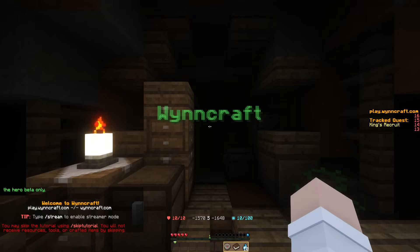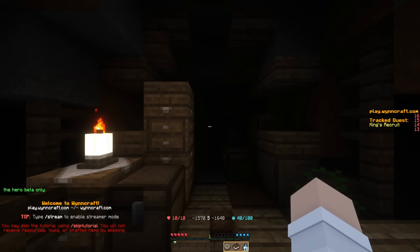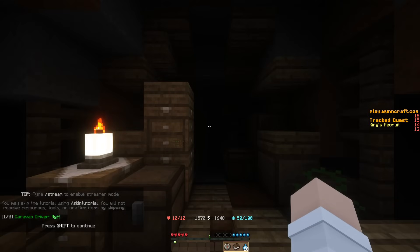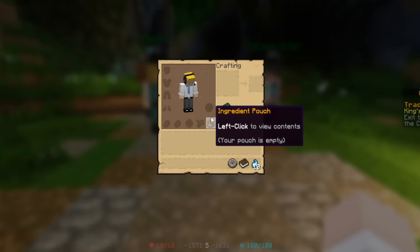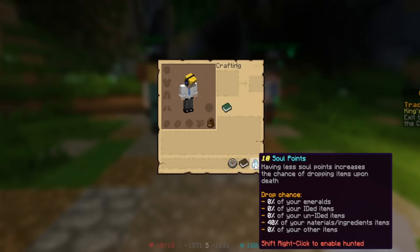When you've created a class, you are sent into the tutorial — a small intro quest before you enter the game world. But before you get started, let's take a look into your hotbar. There you can see three things: the character info, the quest book, and your soul points.